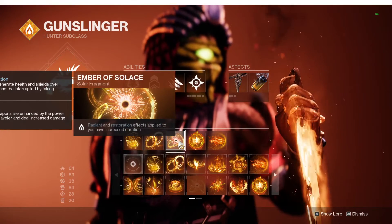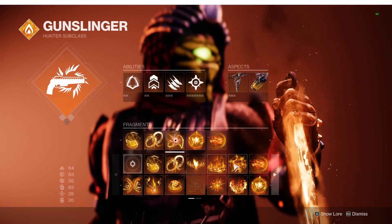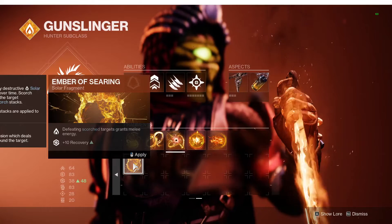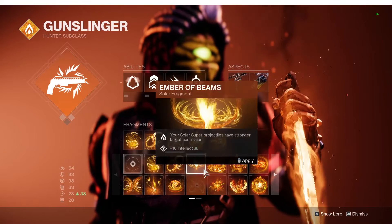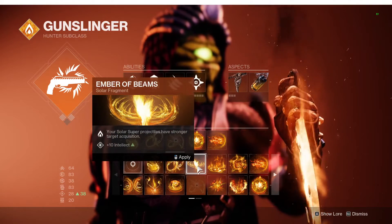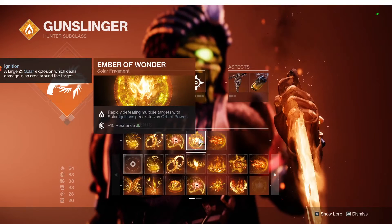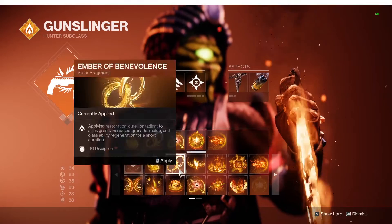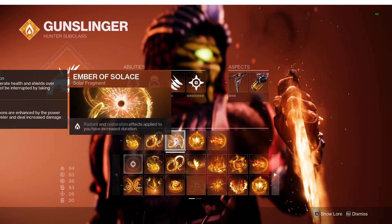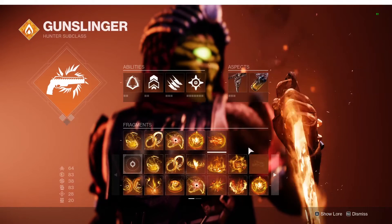Ember of Solace to increase Radiant and Restoration effects, so you get even more health back — the Radiant part doesn't really matter. This is really just an insert-anything-here Fragment slot. You could go Ember of Searing, which is good, or Ember of Beams for extra Intellect. Ember of Wonder is great — I just go for the plus 10 Resilience, that's the whole reason I use it. I would probably swap out Ember of Solace with Ember of Char for the extra 10 Discipline. And Ember of Torches, as stated previously.